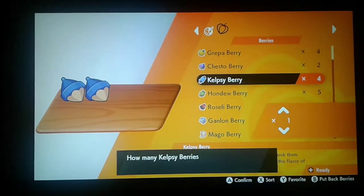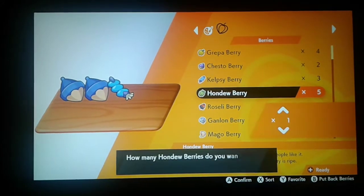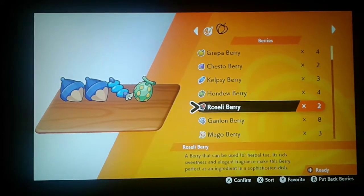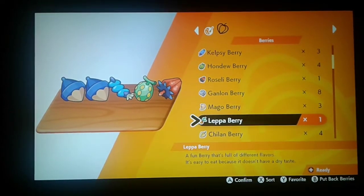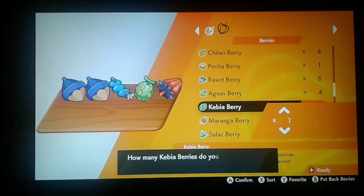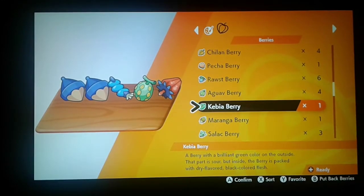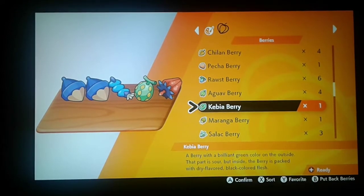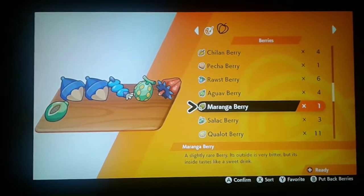Two of those. One of these. One of that one. One of this one. La la la la la. Kevya berries — brilliant green color on the outside, that part is sour, but inside the berry is packed with dry-flavored, black colored flesh. Okay, I guess I can use that one.